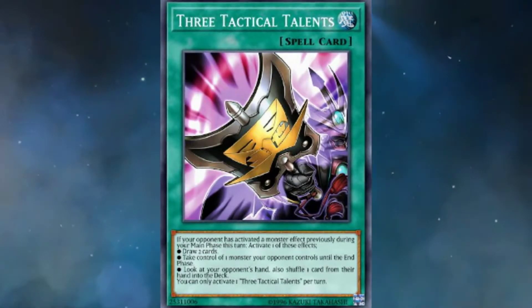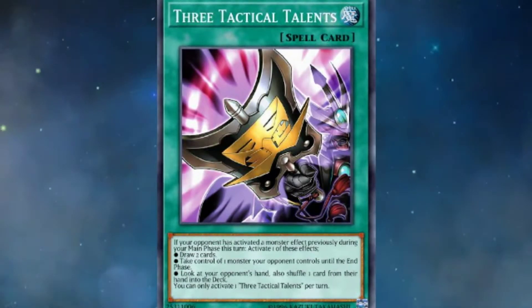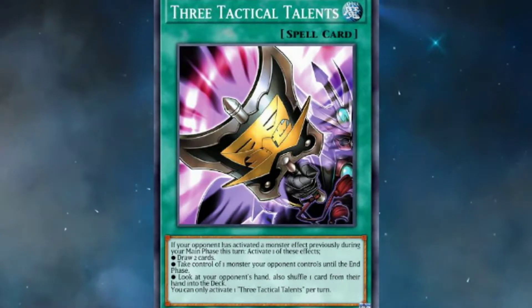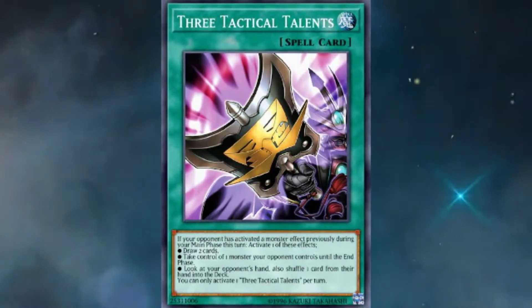What's going on ladies and gentlemen and welcome back to the channel, it's your boy Jimbozy. Now ladies and gents, we have some secret saucy 5-minute tech for you guys to get your teeth into. So without wasting any more of your time, let's get straight on into it. Now the first card I want to talk about is Draw Muscle.